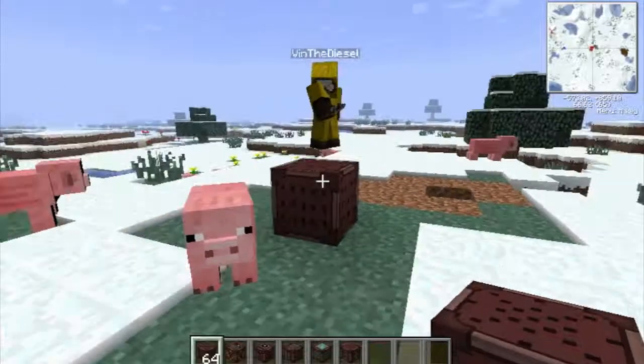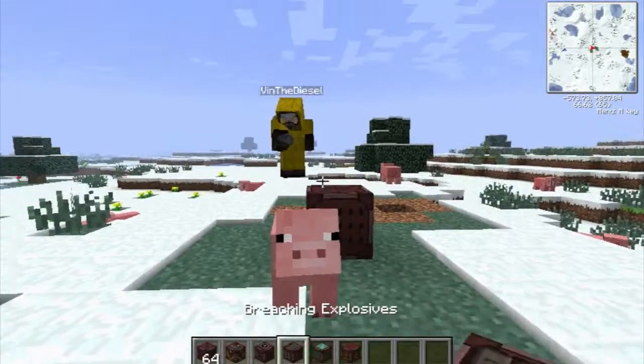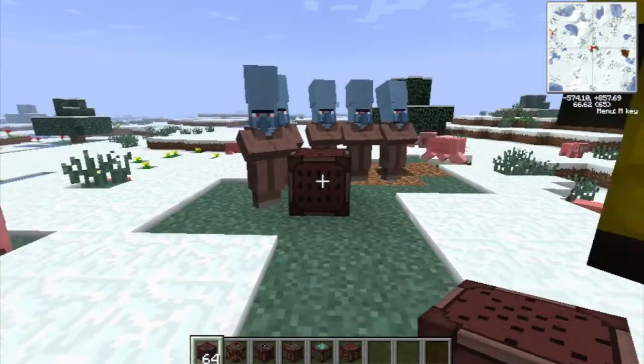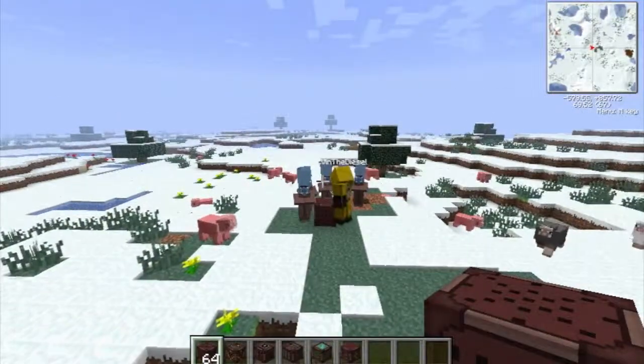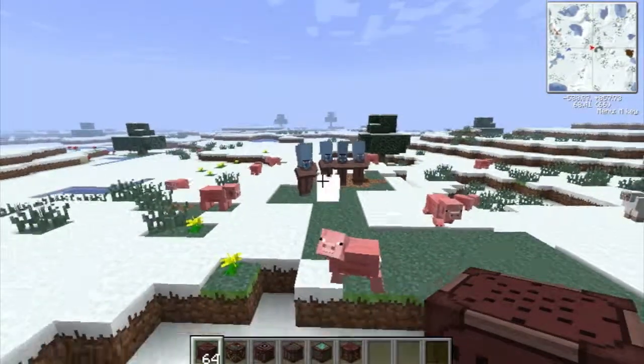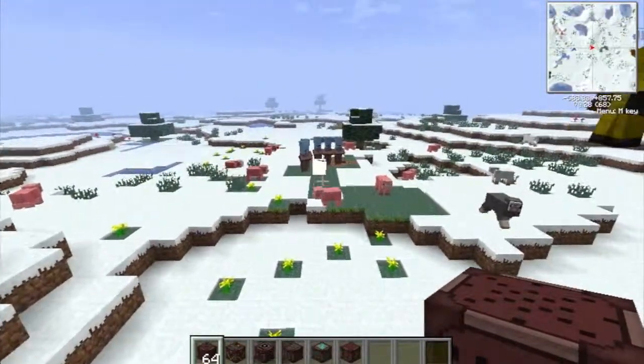So I'm using a Flint and Steel, and I'm going to spawn some Alien Villagers, also known as Squidward. And we're gonna start this off. Fragmentation Explosive, let's go. Boop. Oh yeah, it worked, nice. Alright, here we go. Fragmentation.